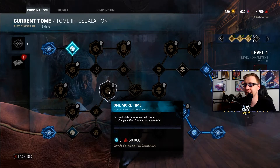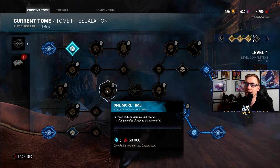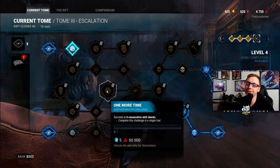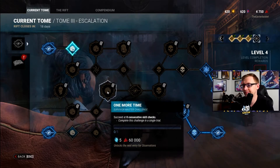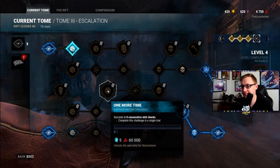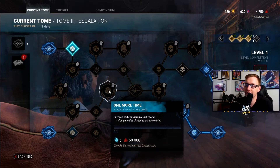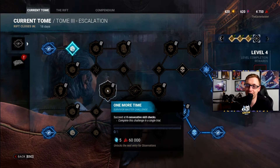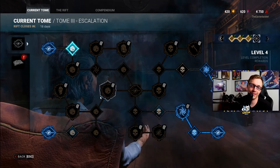One More Time: succeed at eight consecutive skill checks. It honestly depends on the killer, but this shouldn't be too difficult. If you need to, take a toolbox that gives you super wide skill check windows and be on a gen with Dwight with Prove Thyself. In general, this is a throwaway challenge — extremely easy. All you have to do is sit on a gen long enough to get eight consecutive skill checks. If you're on a gen by yourself, this should be a shoo-in.